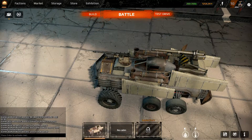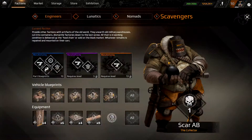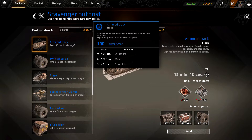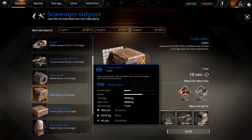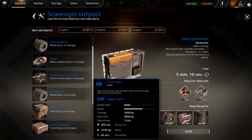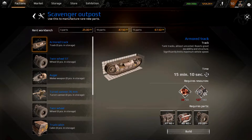Hey guys, FrozenXus here, and today I'm going to be explaining how the crafting system and market works. The crafting system is really, really simple. It's actually quite simple, to be honest. I don't understand why I see some people in the chat having issues with it — it just seemed very simplistic to me. So I figured I'd show you guys how I figured it out, and yeah, we'll go from there.